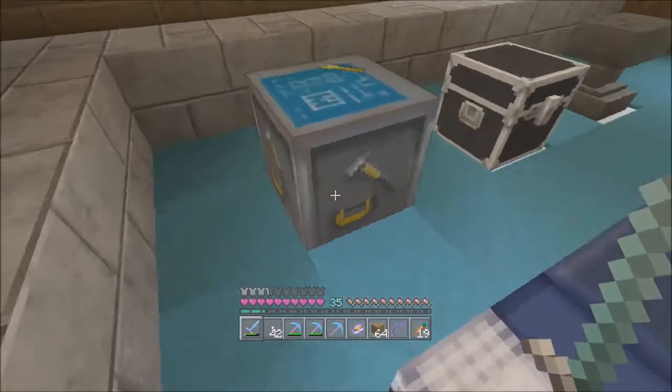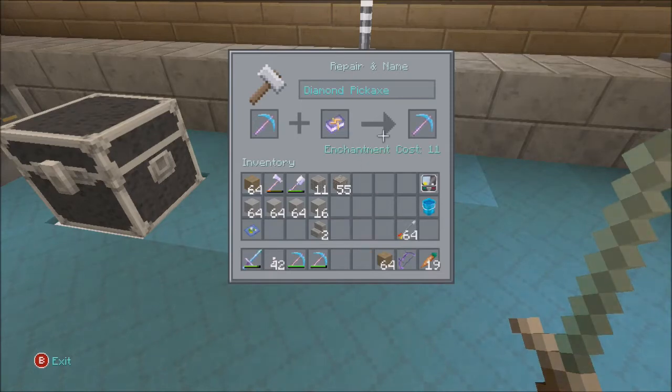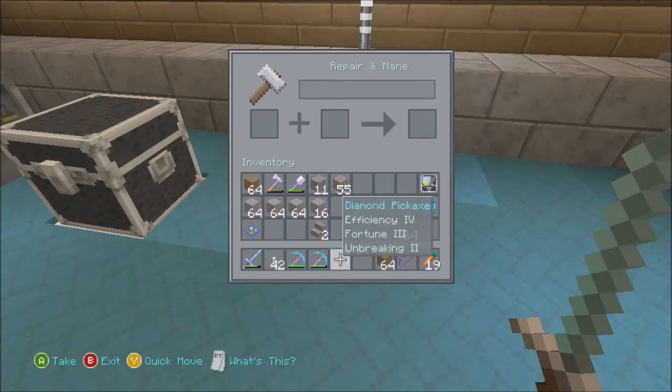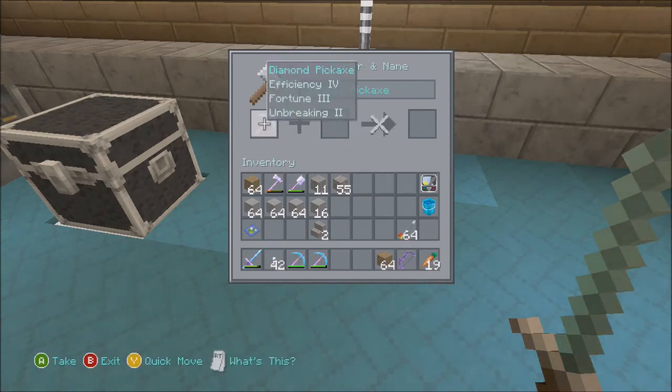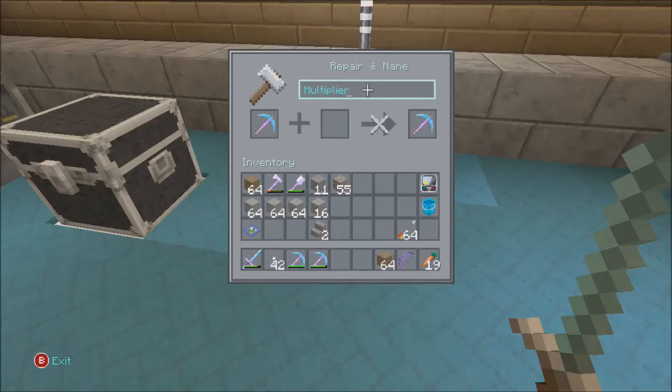Let's jazz this up — pick up our final of three amazing picks. What are we going to name it? Unbreaking, fortune three, efficiency four. Tag Team Gaming suggested something like 'Money Bags,' but I was going to go with 'Multiplier' to go with our theme — we've got Crusher, we've got the Replicator, so the Multiplier sounds good since it's got fortune three on it. What's that going to cost us? 35.